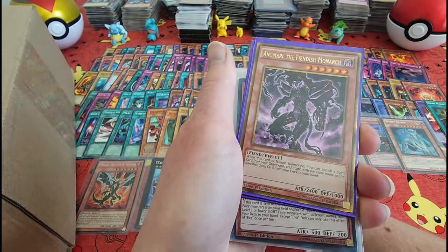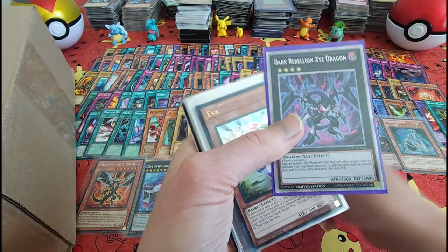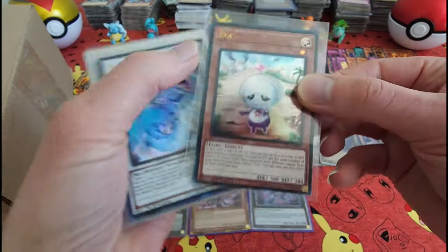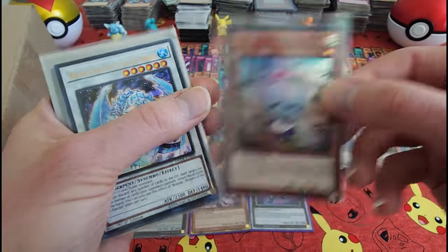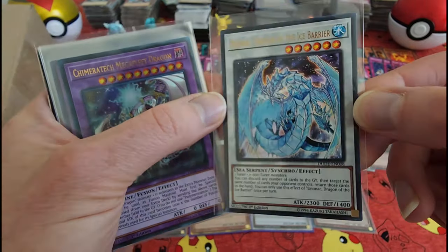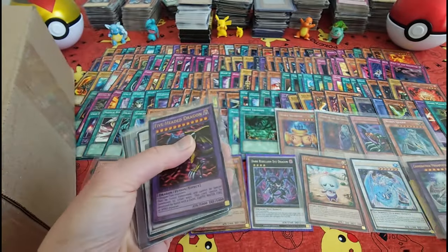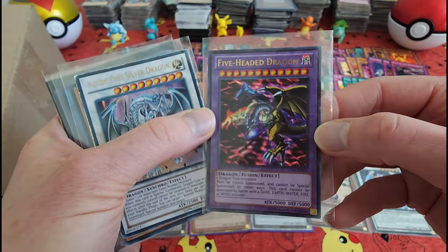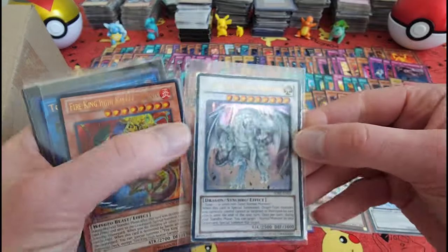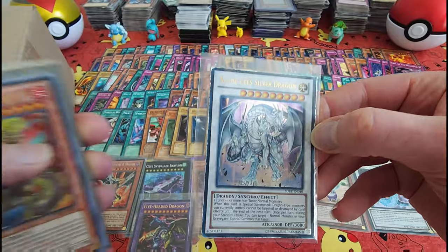Skydouse Babylon. Alright, Dark Rebellion XYZ Dragon. Let me move it around so you guys can get a better look at it — it's so hard with the glare. Azure-Eyes Silver Dragon — unfortunately it looks like it's been a little beat up.